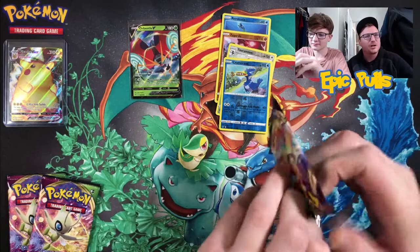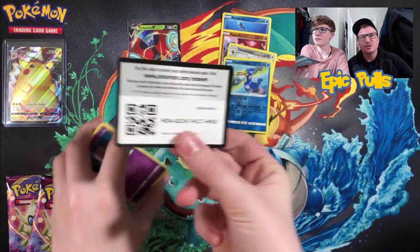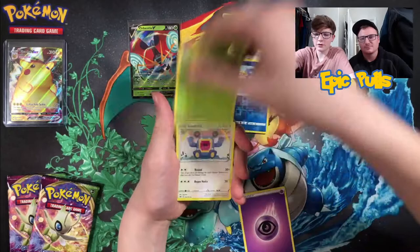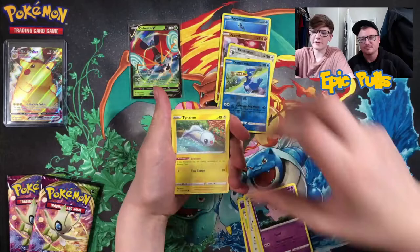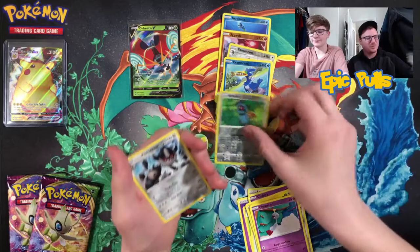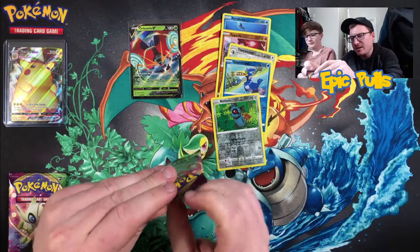Let's see if this Chunky Chew pack art can give us some luck — one hit so far, got to be a couple more hits in this ETB. Starting it off with a Psychic Energy, Kakuna, Loudred, Winden Stadium, Clefairy, Tynamo, Milcery, Galarian Meowth, Chimecho, Beldum, and a Galarian Perrserker non-holo rare.